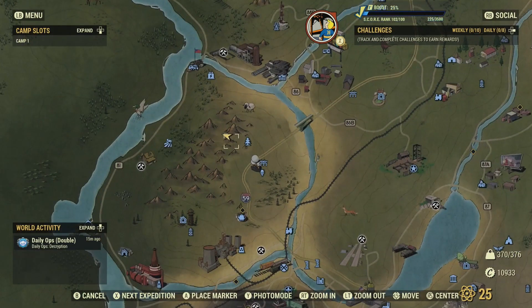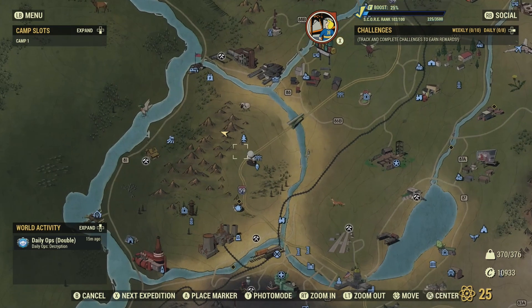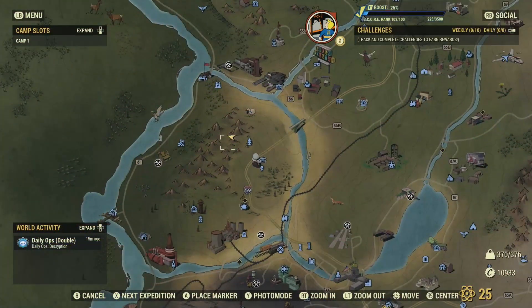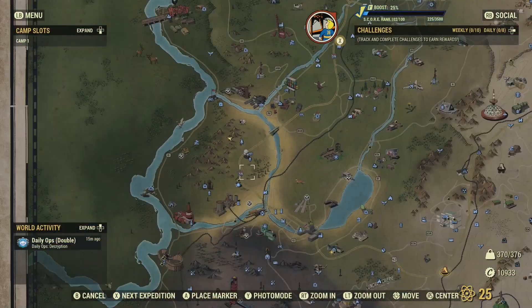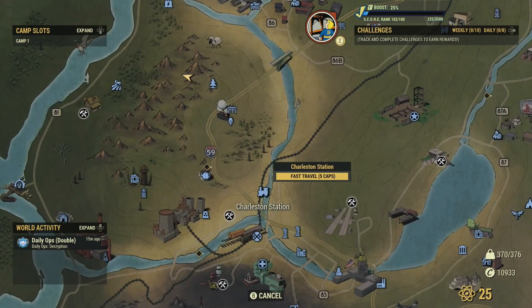Now I'm gonna teach you how to actually farm for this stuff by killing something, which is a lot more fun. To actually kill something and get oil, it's really just a simple walk — you're gonna go southeast all the way up here to the Charleston station.